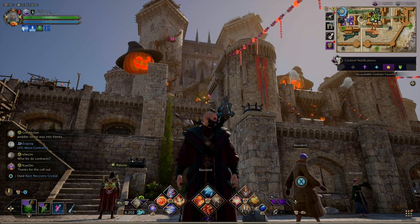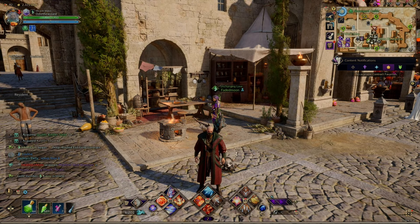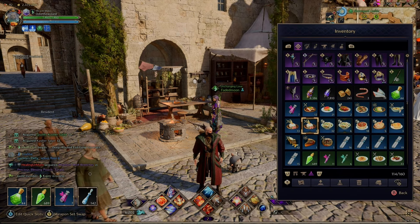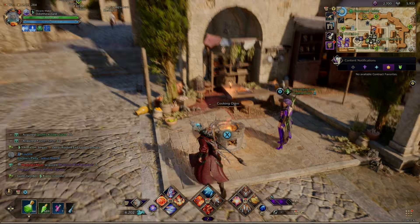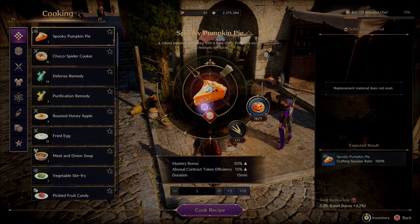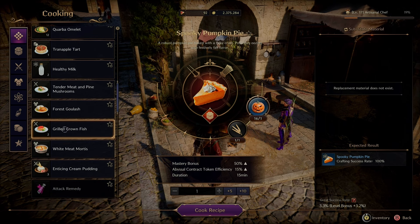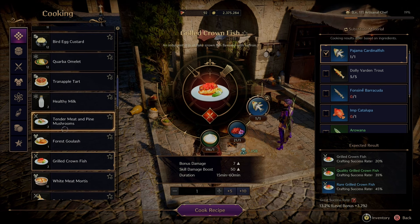Fishing is so important for making very good meals. As you can see I've got so much food — it's because I do a lot of fishing. Some of my favorite meals require fish. For example, this one gives bonus damage and skill boost damage. I'm a DPS so these are awesome. That's why fishing is so important.